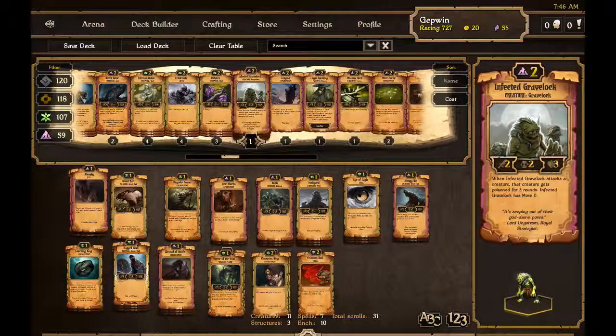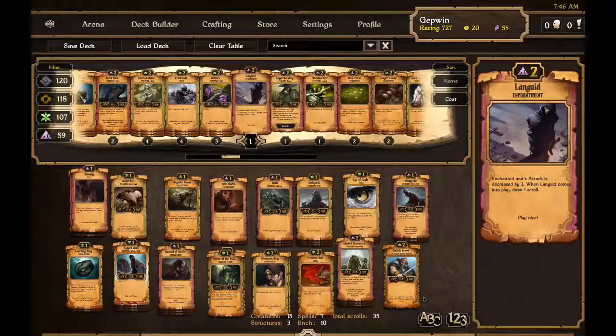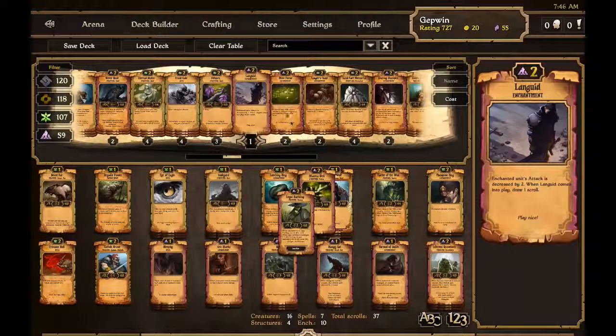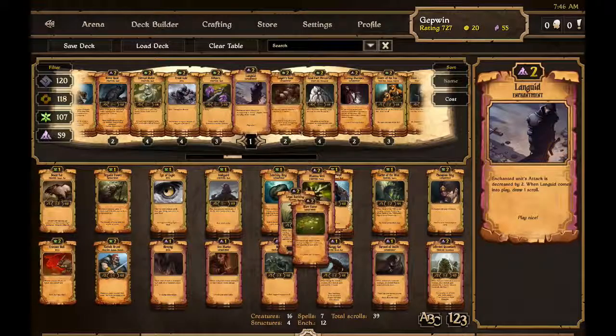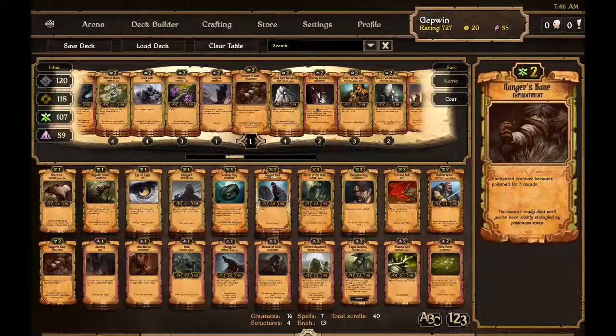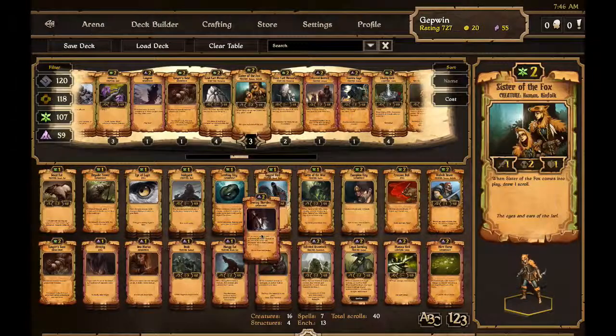These guys have poison in here - pretty cheap. I definitely want as many Kinfolk Graves as I've got - one, unfortunately. The Kinfolk Graves are great, attacking every turn. Let's put in some more poison stuff here. Poison for three rounds. I've learned that these searing shackles are great for dealing with walls, also great for dealing with large creatures.